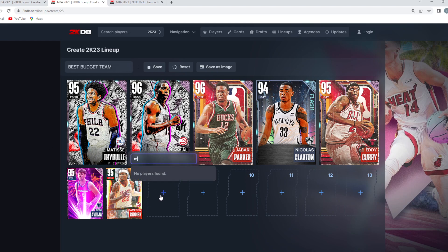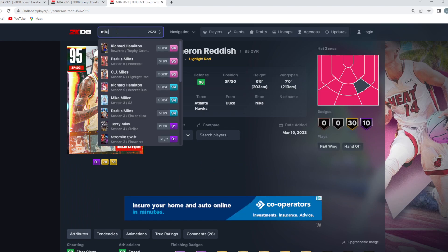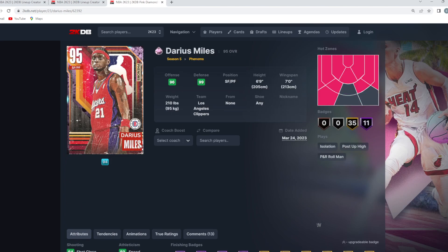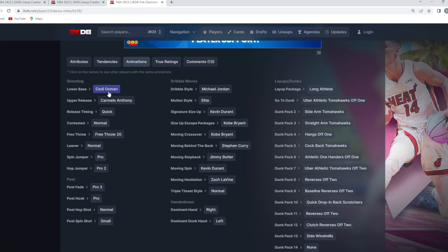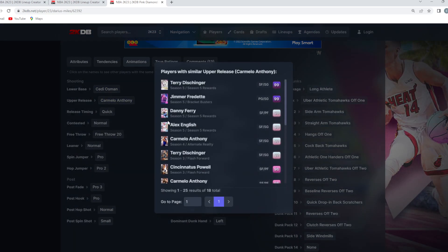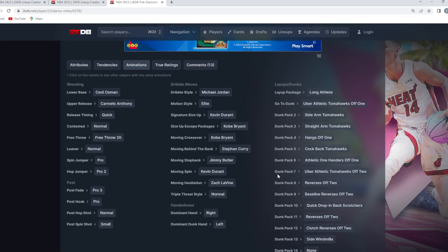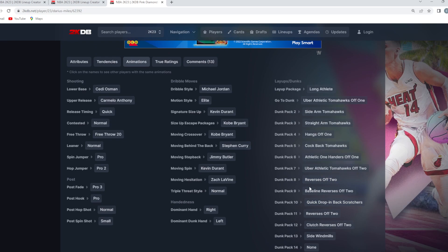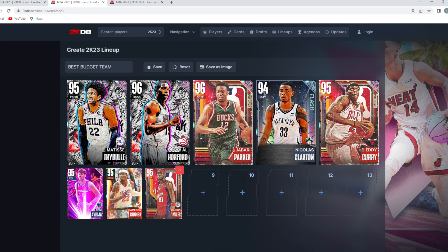At the backup small forward I'm going with Darius Miles because he can give us really good offense and really good defense — just like Jabari Parker, one of the best budget small forwards in the game. He's six foot nine with a seven foot wingspan, has elite defensive stats, and is really good at driving to the basket. He's got a good jump shot with the Steady Oshman base and the Carmelo Anthony upper, which is one of the fastest uppers in the game. He also has decent dribble moves and solid dunk packages, all for under 10,000 MT.